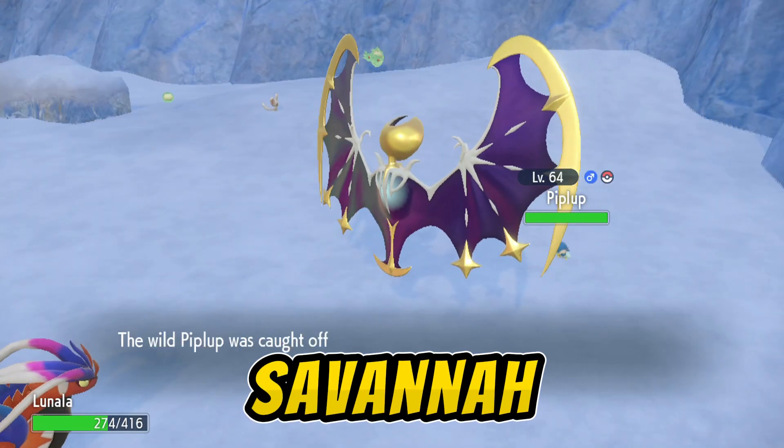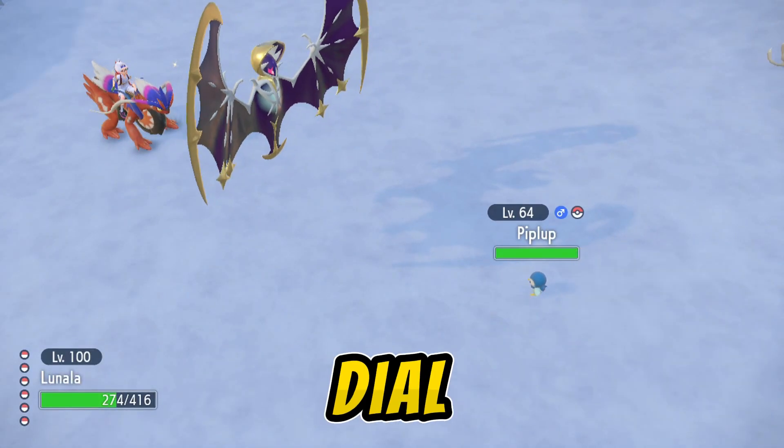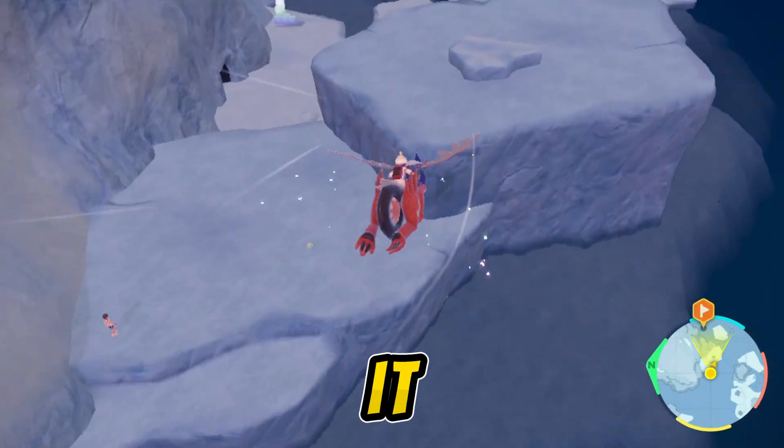Last is Boost Savannah Biome Biodiversity to unlock Charmander, Totodile, Snivy, Fennekin, Rollet, and Sobble.